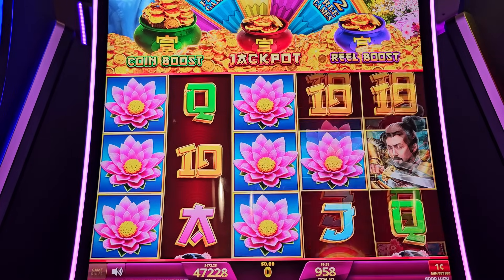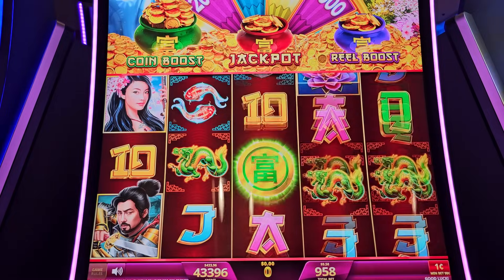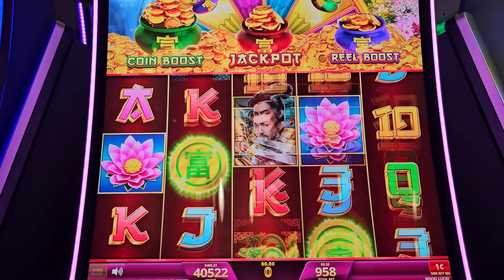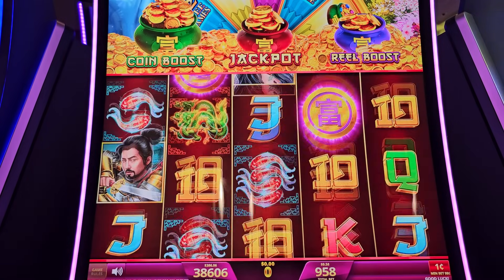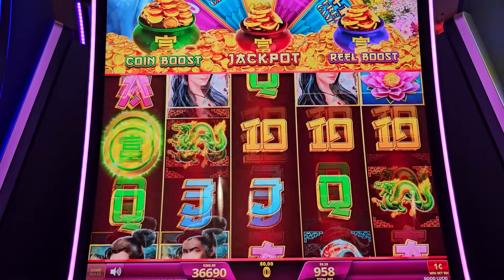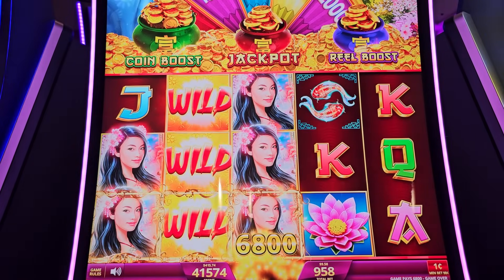The best bonus on this one is when you get the coin boost with jackpot feature and real boost. I like that coin boost with coin boost feature, but you need a big screen and more free spins. I think by itself it only awards five free spins. That would be the best bonus we can get. Let's get the jackpot — come on, machine, let's get the jackpot.